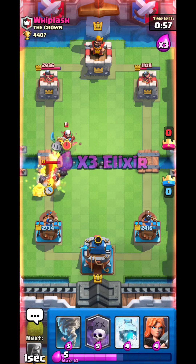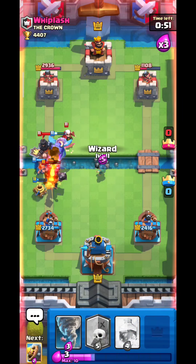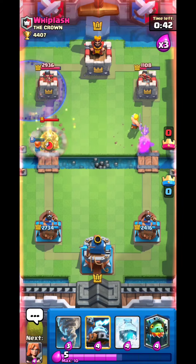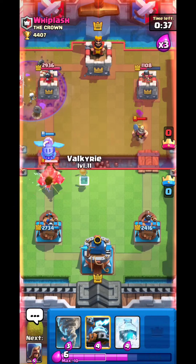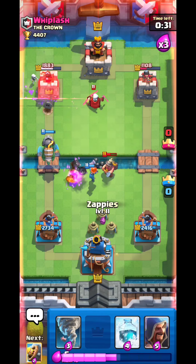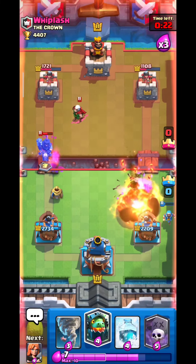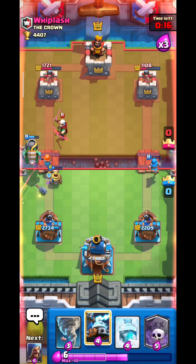Inferno Dragon and Zappy split so the Mega Knight doesn't splash everything. Wizard for the Magic Archer to kill it immediately. Barbarian Battle tanking the Wizard, Graveyard, Inferno Dragon — I know he wants to go something. No Mega Knight — see, I'm a pro player. That's why I went Valkyrie at the last second. Wizard, Barbarian Battle for the win. Good game right here.